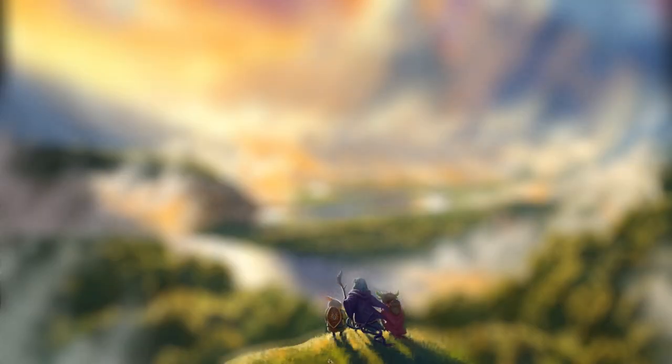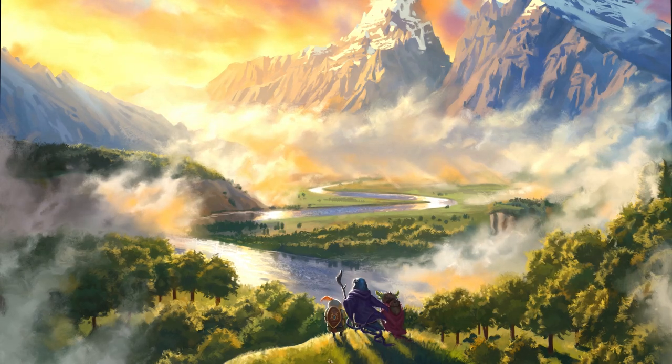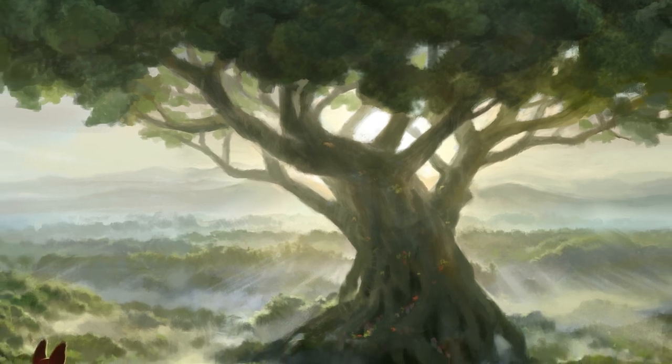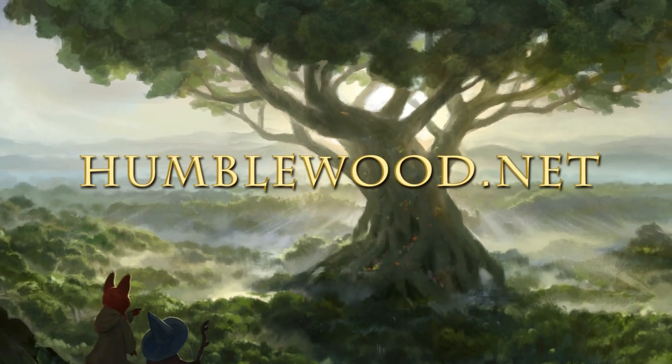In case you haven't heard, Humblewood is a new 5e campaign setting book which includes 10 new playable races based on birds and other animals. It takes place in a magical forest that's currently under existential threat. The book contains an adventure for levels 1 through 5. Learn more and order your copy at Humblewood.net. Thanks for joining us today. Let me know your thoughts on older miniature sets in the comments section below. I hope you're doing well and I'll see you next time at the Gallant Goblin.